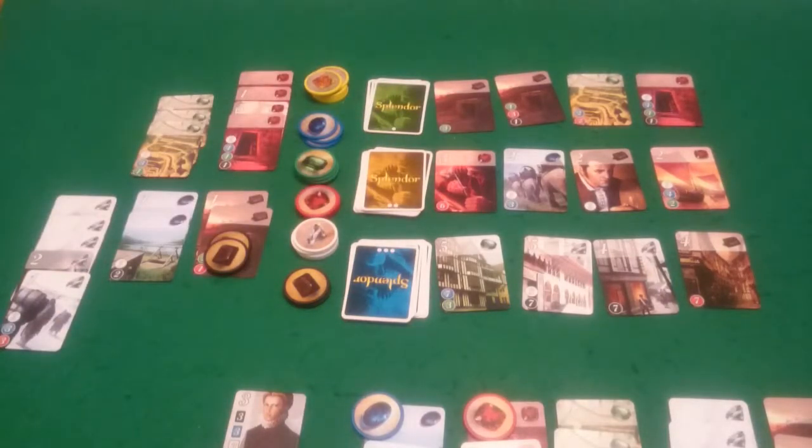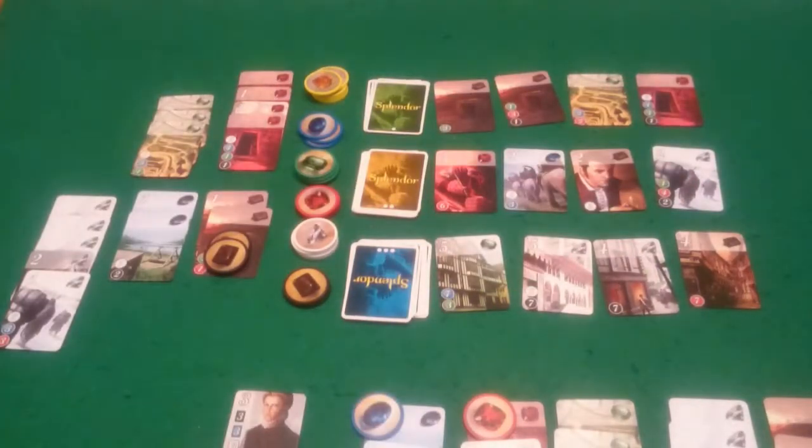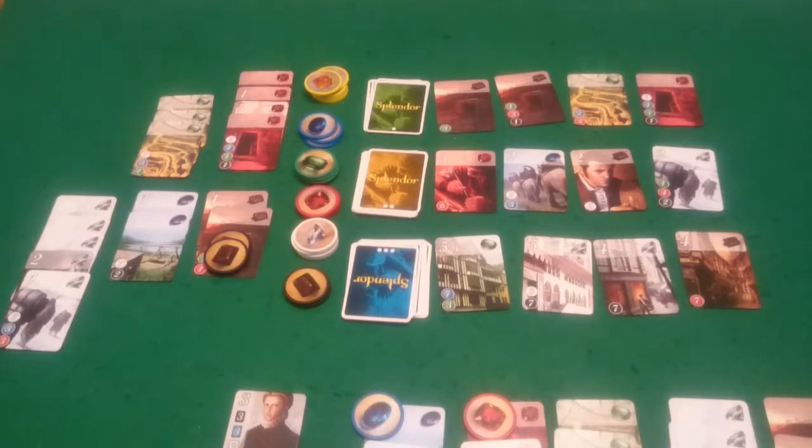And back to Pixel. Well, I don't think there's anything she can do — actually yes there is. She can buy this red, which is worth two points. So she will do that. And that then puts her up to sixteen points. And as she was second player, it is now the end of the round and she is the winner. So well done to Pixel — and that is Splendor.